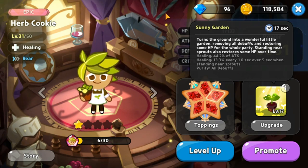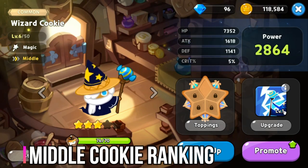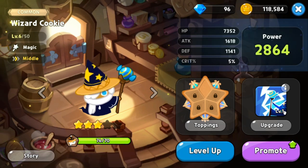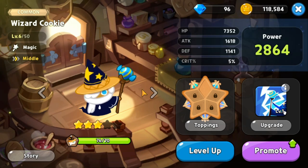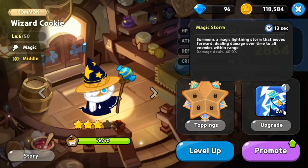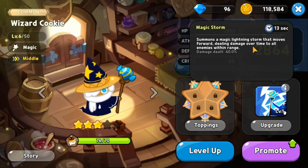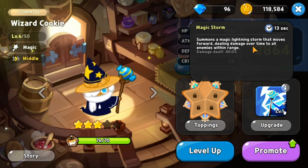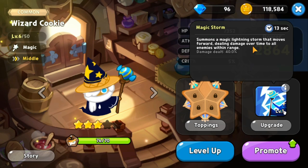Now we move to the middle position cookies. At rank 12 is Wizard Cookie, a common magic class cookie. His skill is a magic lightning storm that moves forward dealing damage over time to all enemies within range — a simple circle of damage over time, which is why he is placed at rank 12.